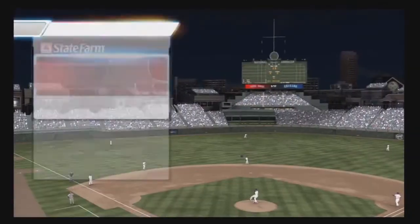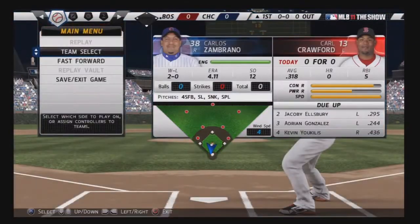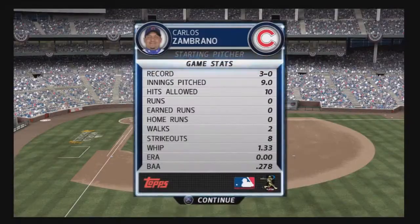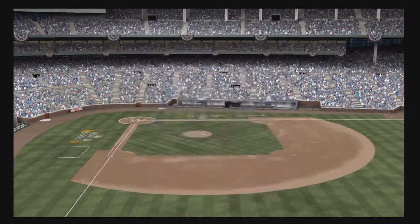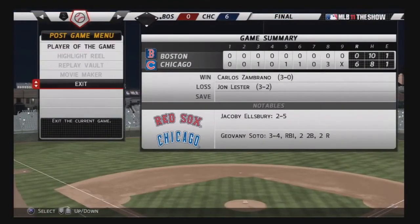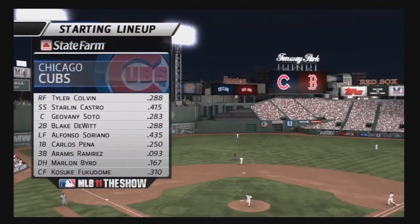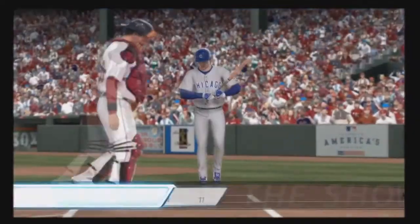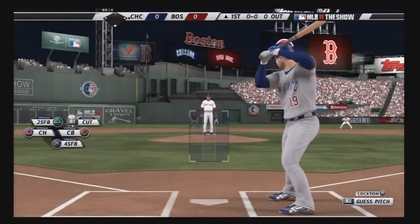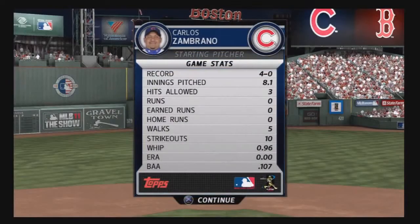The game is starting — hit start and fast forward to end the game. We're in game five now, having skipped a couple games to save some time. Hit start, fast forward, end the game. There you go — the trophy will pop.